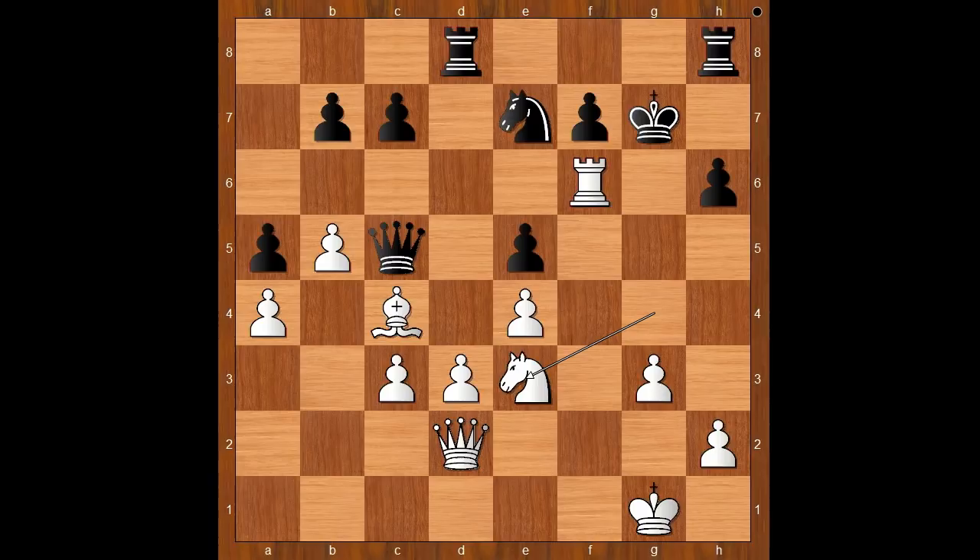Black to move. In this position, which looks bad, Max Weiss went for a little trick: he played knight to d5. Henry Bird played the best move — bishop takes on d5. If e takes on d5, then king takes rook. Back to our game: bishop takes on d5.